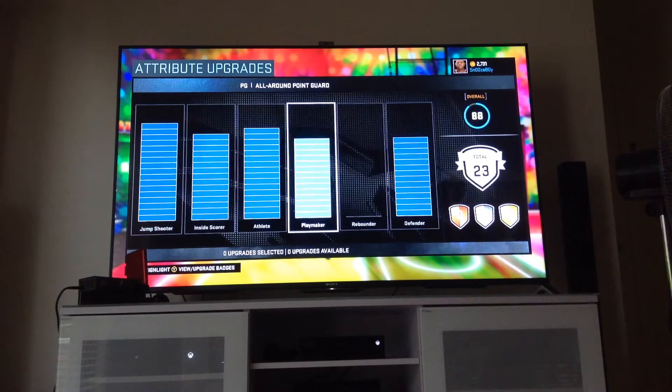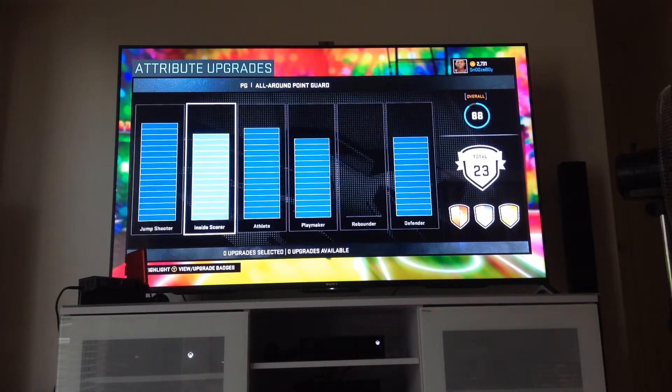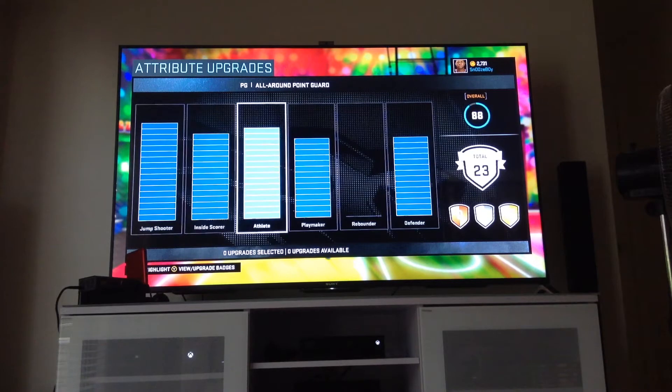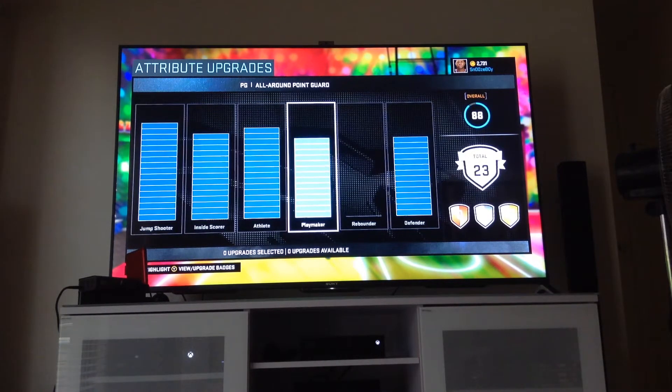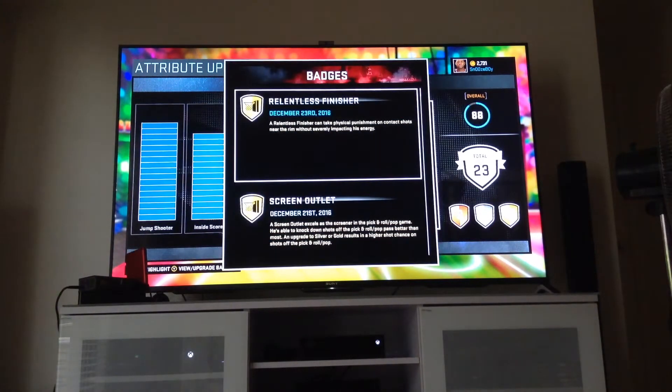These are my upgrade levels: Jump Shooter is level 18, Inside Scorer is level 15, Athlete is level 16, Playmaker is level 15, and Defender is level 15. My Rebounder is zero. Now check out my badges.